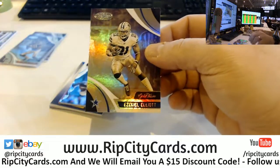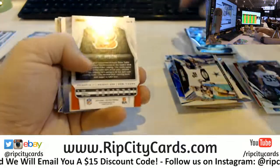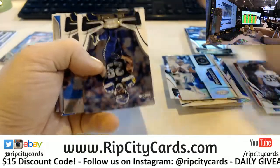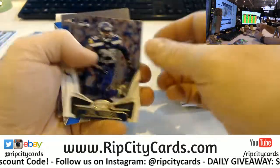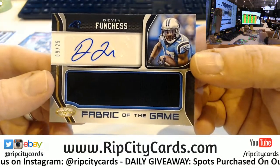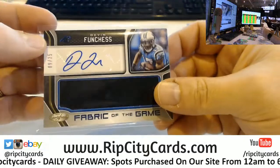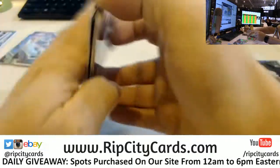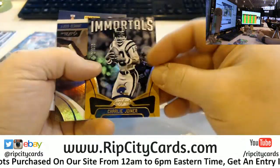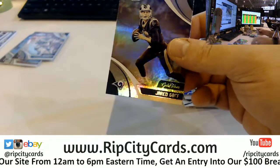Josh Rosen $2.99 — I'm dancing around the Darnold. Marcus Allen $4.99, Marcus Allen $5.99. Zeke Gold team, Nixon $4.99. Devin Funchess, 9 out of 25, Fabrics of the Game for the Carolina Panthers, swatch autograph.